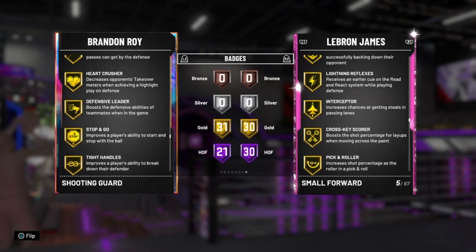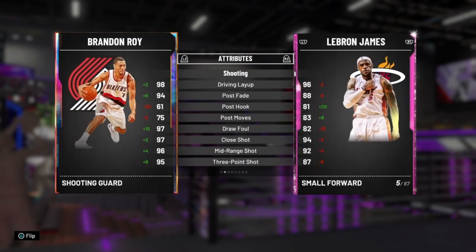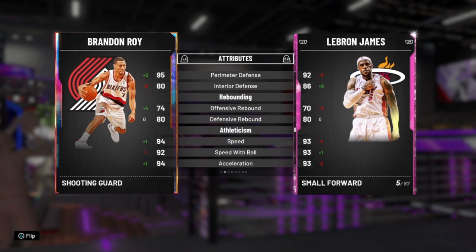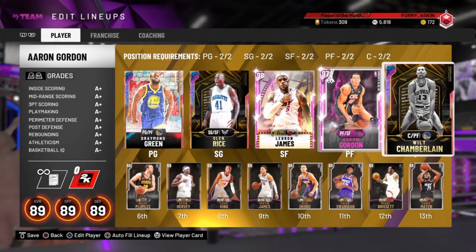Those are his Hall of Fame badges. He does not come with Hall of Fame clamps or Hall of Fame range — he comes with both of those badges gold, which kind of sucks. He's got an 88 post fade, 87 three-ball, 90 diamond dunk. He can't even speed boost without a coach — 82 ball handle. His defense is not bad but it's not the best. 88 strength, so he's overall just an okay card.